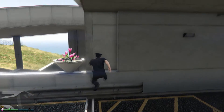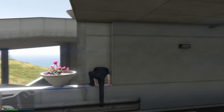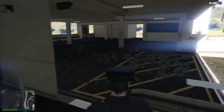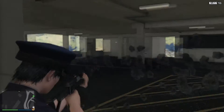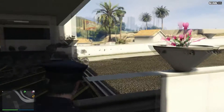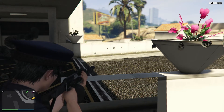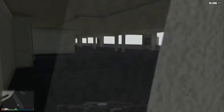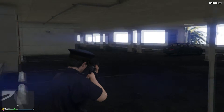Stand about right here and jump, and if you do it correctly your character will hop right into a wall breach. As you can see, I was already previously in here testing out where you can and can't shoot. You cannot shoot the right side of the garage, but you actually can shoot out from where you hopped into the wall breach, and you can shoot the entire left side of the garage from this wall breach.